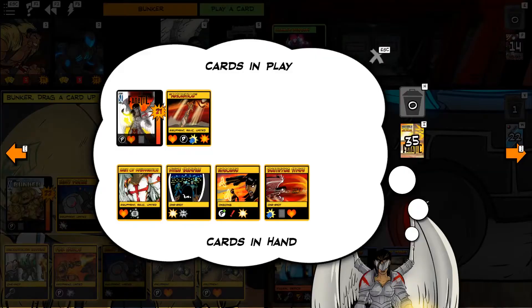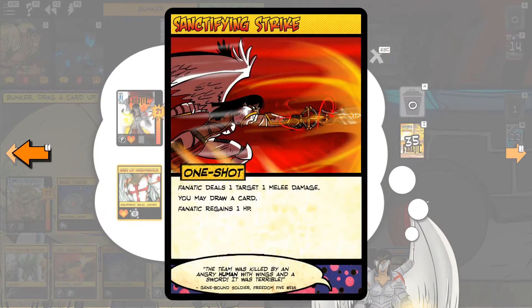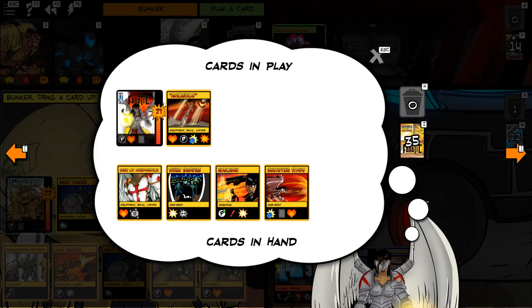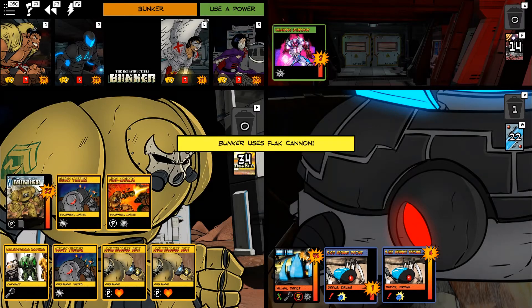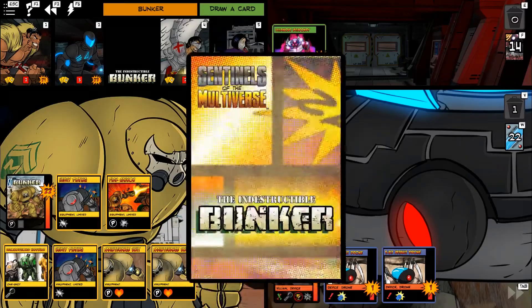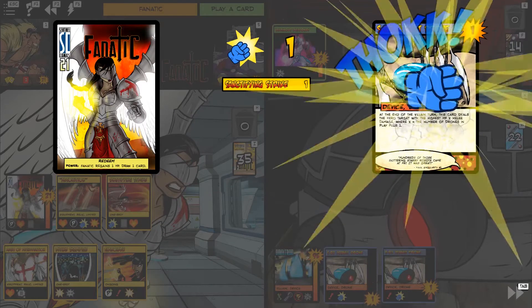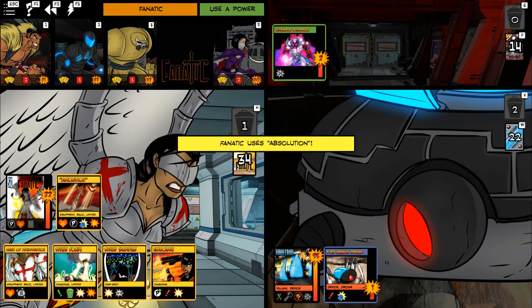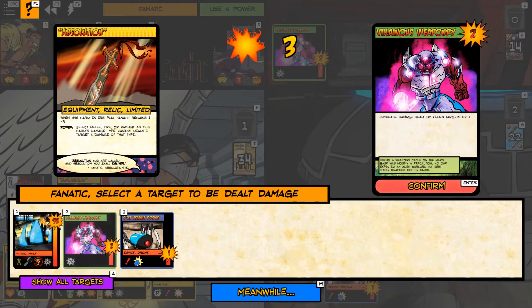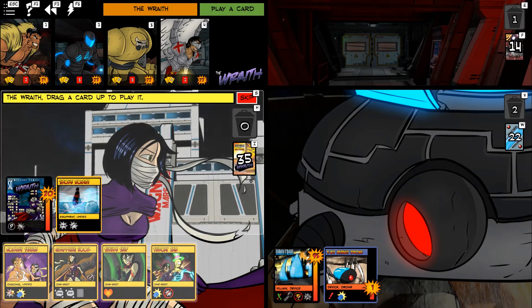Let's see how much other damage we could be doing. Fanatic could do three targets, one damage each. Embolden grants powers. It's really hard to not go for damage. We'll use Sanctifying Strike to get rid of one of these drones, and then use Absolution. I would like to get rid of Villainous Weaponry. We could have grappled it away, but we didn't.